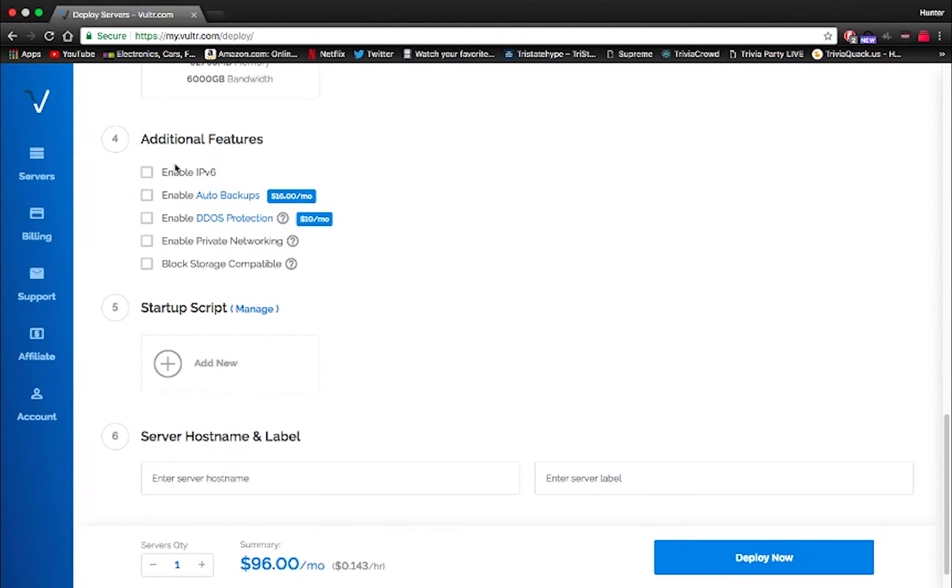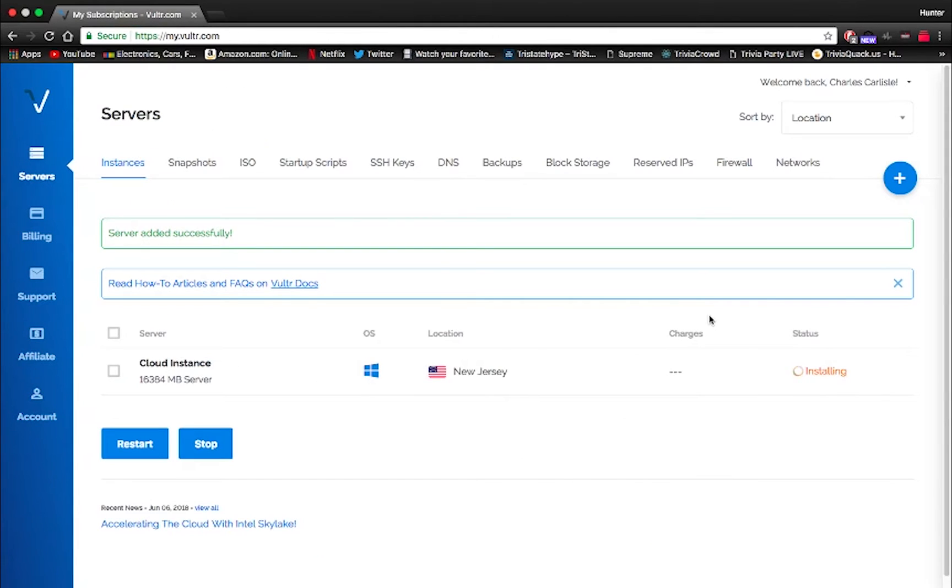Now once you have your server size chosen, click enable IPv6 and then deploy now. One more thing I forgot to mention — you're going to want to buy your servers 12 to 15 hours before the drop if it is a hype drop, because some of these servers will sell out.